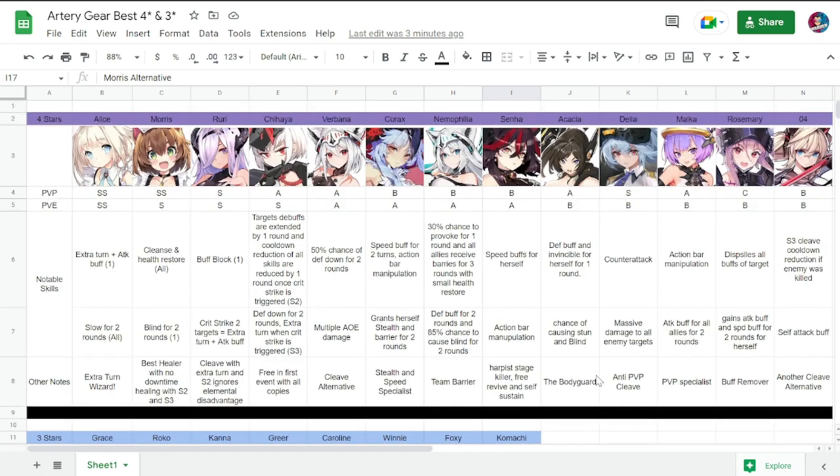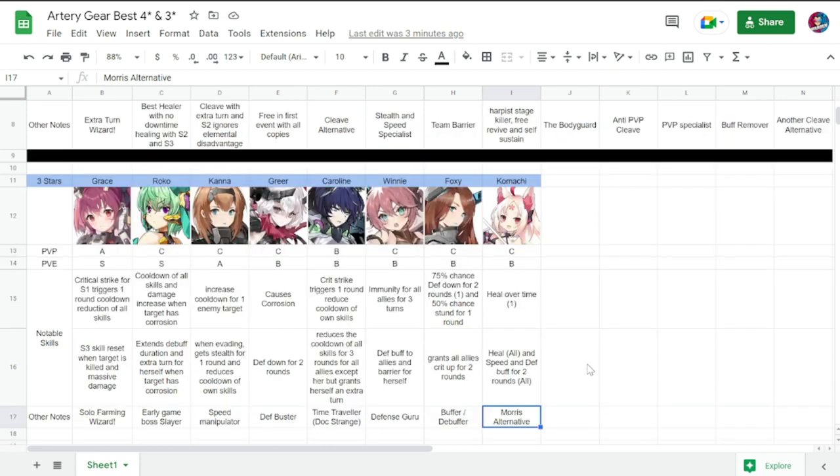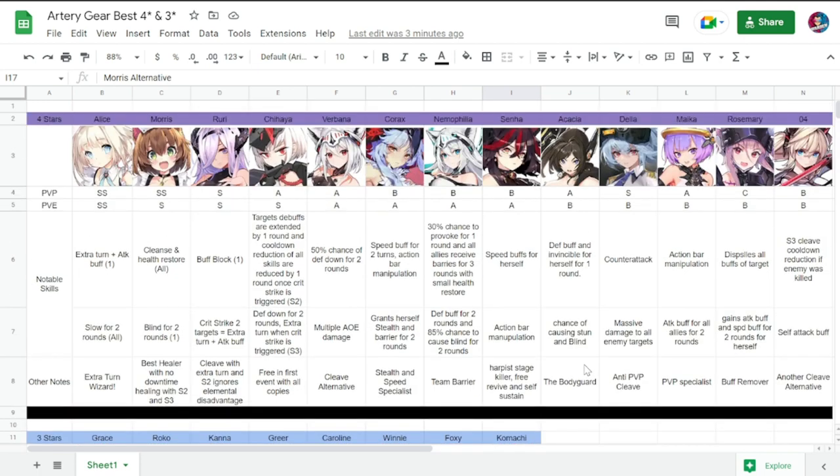Now that you know which four-stars and three-stars to build, you can focus on these if you have fewer five-stars. Most of them are good through mid-game, so you can really use and maximize whoever you have from this best four-star and three-star list. I'll reference this file in the description for quick access. If you haven't subscribed to my channel, please do — it really helps, especially now that we have a lot of Artery Gear content. Thank you guys, take care, stay safe — this is the Warden and I'm out.